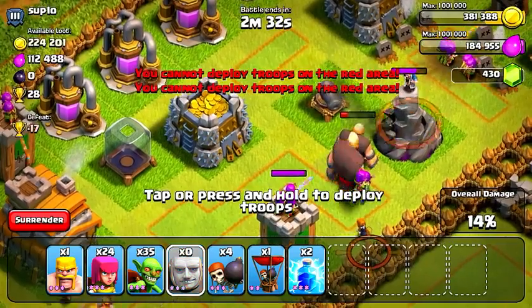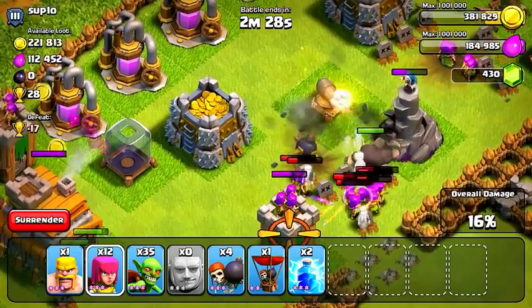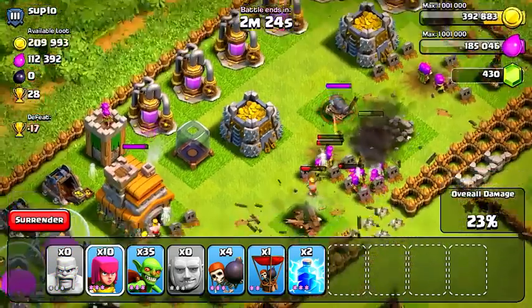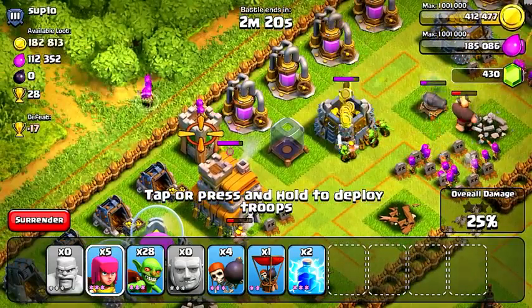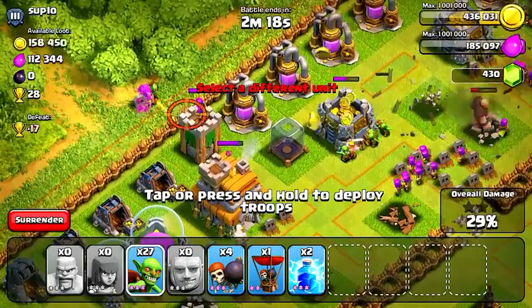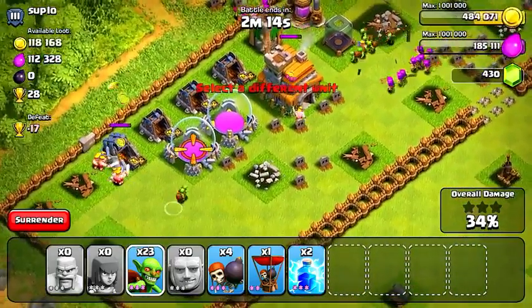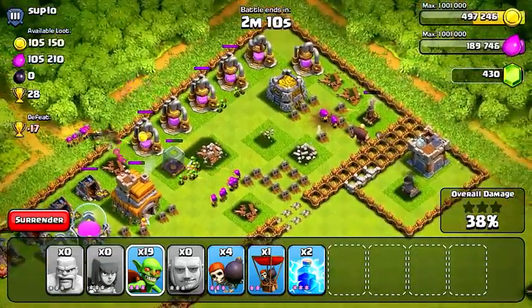There really aren't too many defenses here, so I should be able to destroy it fairly easily. I'll drop a couple of giants and a couple of archers — those guys will shoot down the archer tower and the wizard tower, and then the cannon will go down next. The last defense left is the archer tower on the top left, so I'm going to drop my 10 archers as well as 3 goblins to distract it as a mini tank, and then I'll be free to steal the rest of the resources and run around the base.